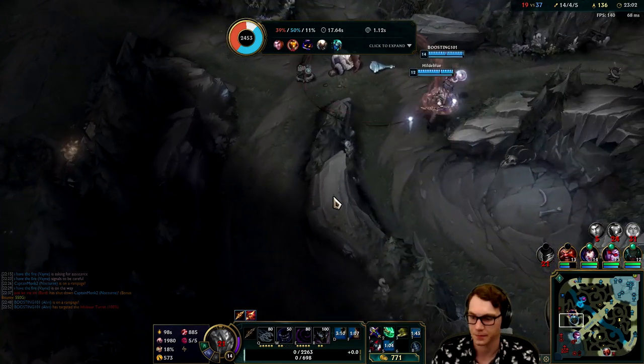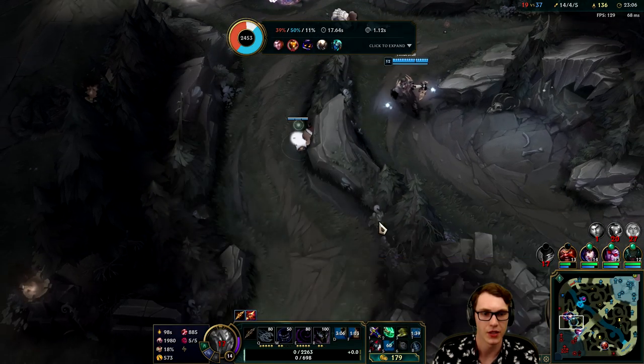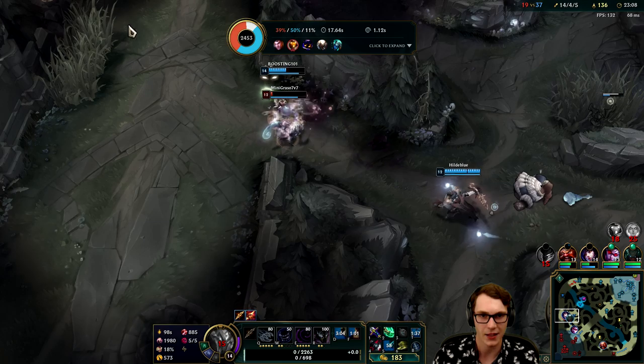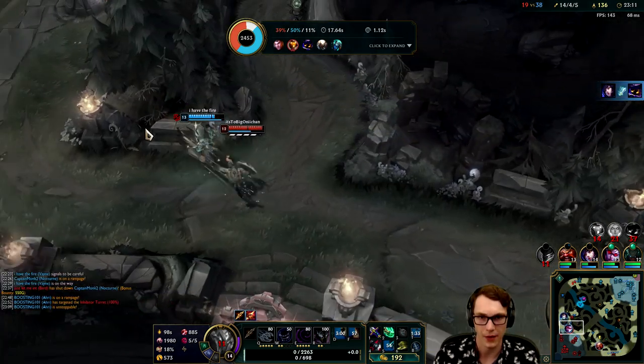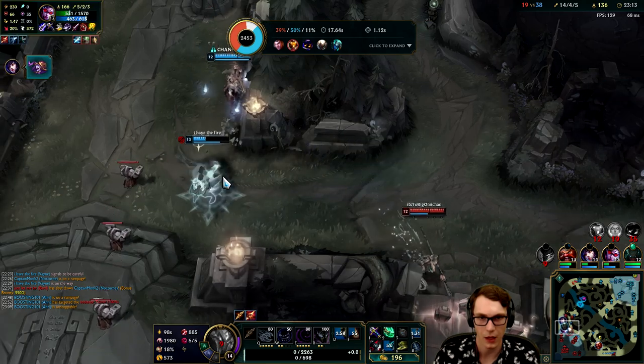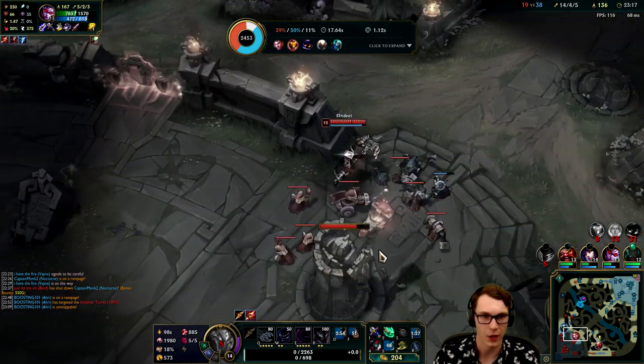Their team - Gragas got Kale as well. This Kale is just not really understanding her limits when it comes to where she can safely stand. We can work towards the Stopwatch here actually because that'll be good to pop the active when we're in danger. Pantheon's going on to Vayne - that was actually a lot of damage for a 5/7 Pantheon, I wouldn't expect that.